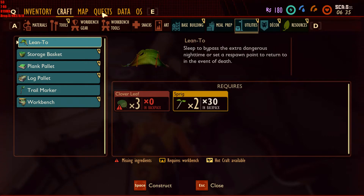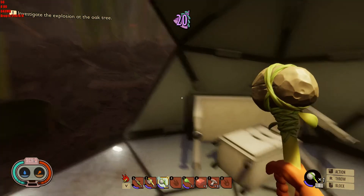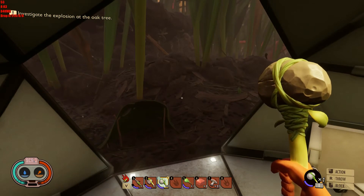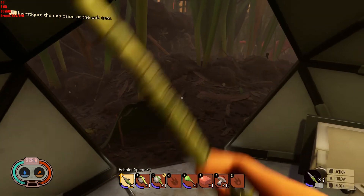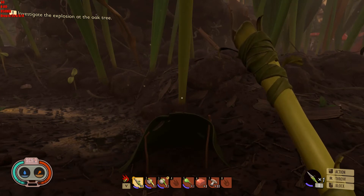So what would you like us to do next? Explosion — investigate the explosion at the old oak tree. All right. Apparently we're also a little bit on the hungry side. So let's go back to our base and eat some mushrooms.